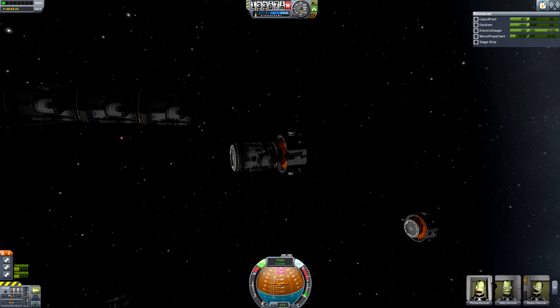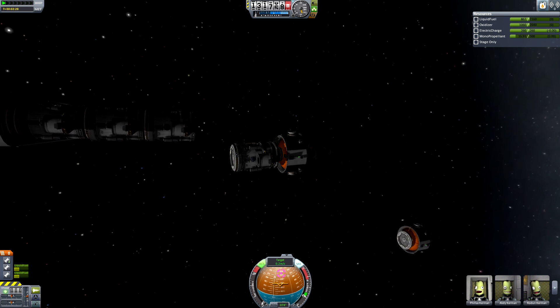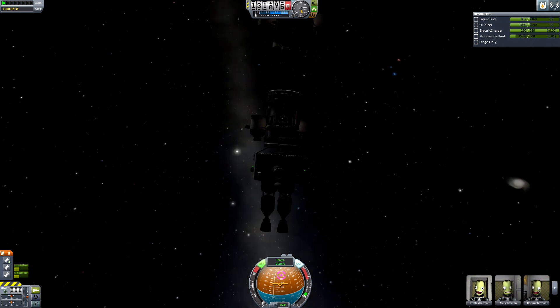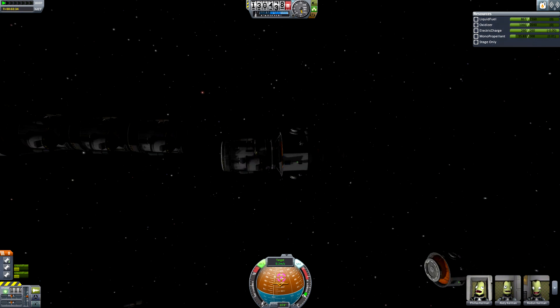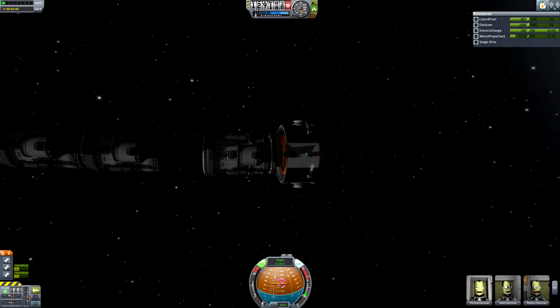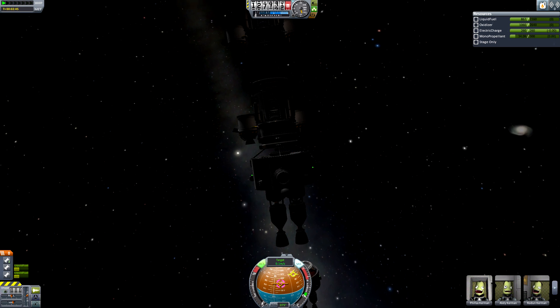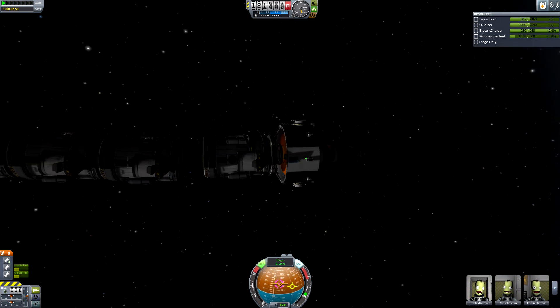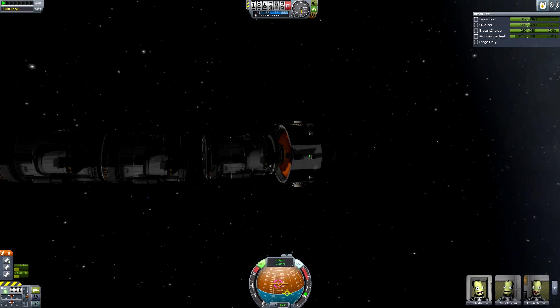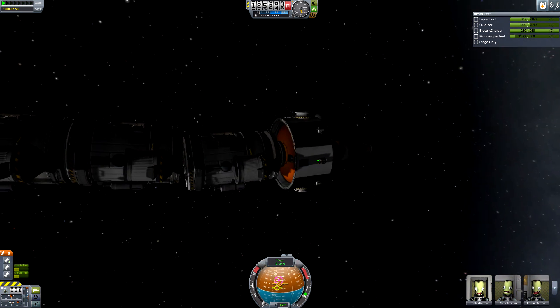We have our habitation module docked onto our engine, which will reattach onto the second hull. This one now with four habitation modules is going to be the mission that continues out into the Jool planetary system to go land a few kerbals on Bop and Pol — maybe not in that order, we'll see how the orbits work out.